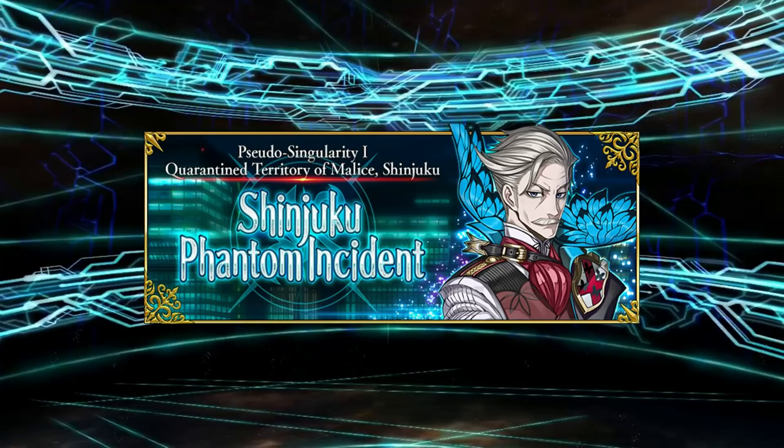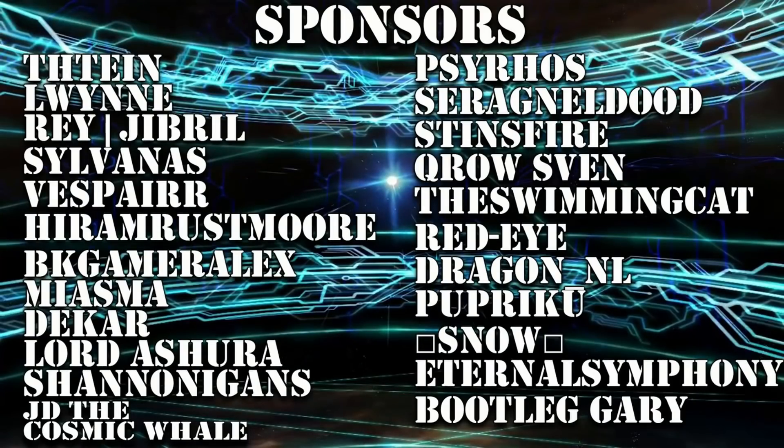So there you have it — the current best AP-efficient places to farm ascension materials. This assumes you have the teams to clear these at a decent pace. If not, there are other options; check the spreadsheet linked in the description for second, third, and fourth place nodes. For all intents and purposes, if you're looking for the most AP-efficient nodes, these are your spots. I hope this video has helped you with farming and understanding why these new nodes are much better. Thanks to all the Patreons who make this channel possible — you guys are the real gold material. Hit subscribe, smash the bell, drop a like and a comment, and I'll catch you next time. Take it easy, Masters.